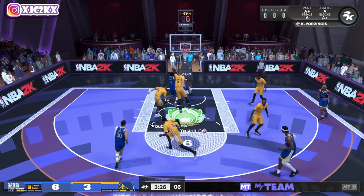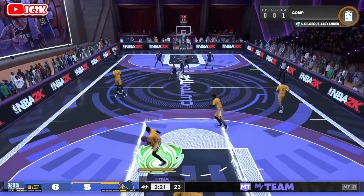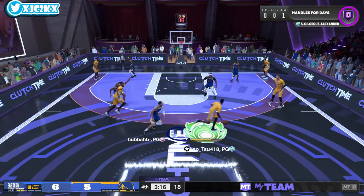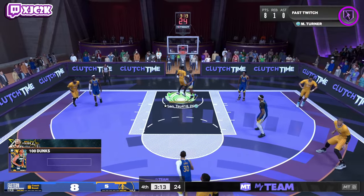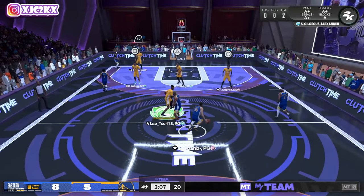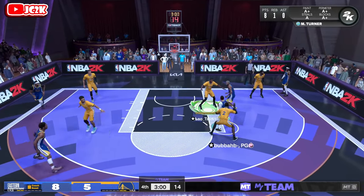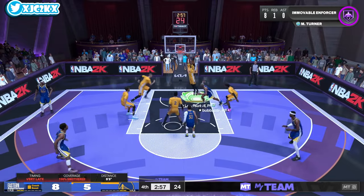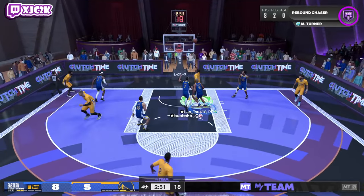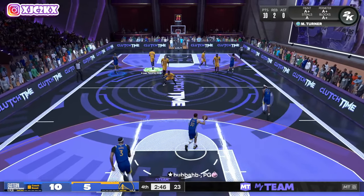HOF rise up and all the HOF interior finishing badges are super nice. If you run pick and roll, come off the screen with your guard and dump it down to Miles Turner — you know he's going to finish inside. HOF fast twitch, HOF rise up, he gets himself a dunk. He's got HOF post drives, all that type of stuff. He just has the completeness where he can do everything you need a big to do at a high level: pop at a high level, drive pretty well, standing dunk very well off the slip, rebound at a high level, and be an elite versatile defender with the most important defensive badges in the game.